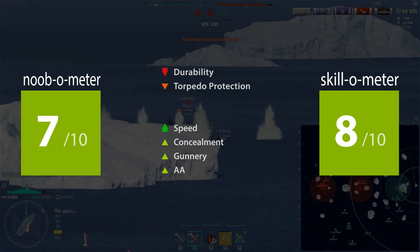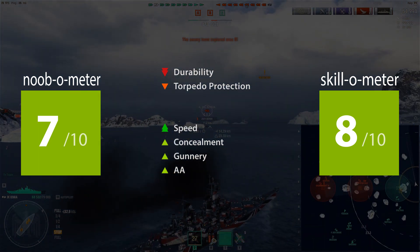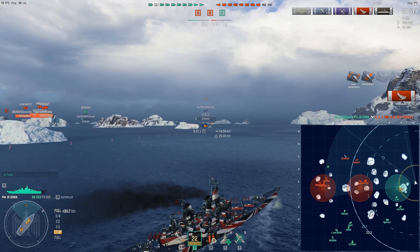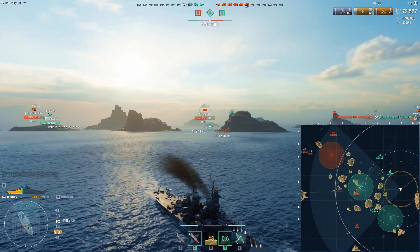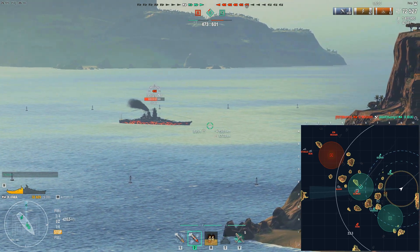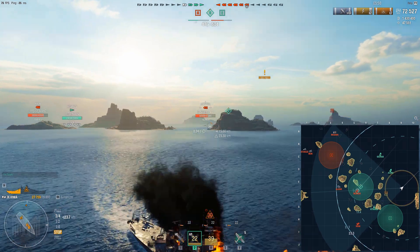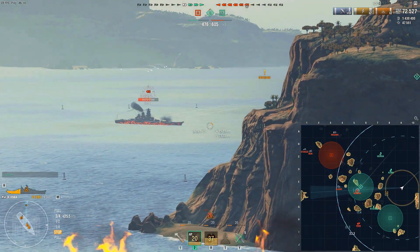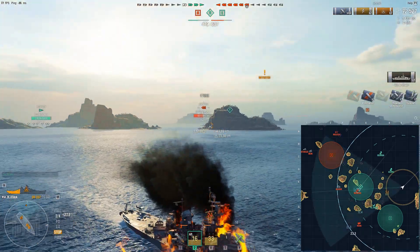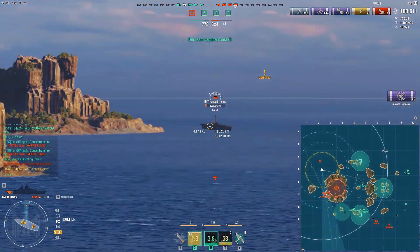Iowa is great but there are a lot of great tier 9 battleships and some have a little bit more pizzazz. My recommendation is to free XP Iowa's B hull and then play through her to get to Montana. While she isn't quite as good as North Carolina tier for tier, she's reliable and enjoyable, and tier 9 matchmaking is some of the best in the game. While she isn't the most fearsome tier 9 battleship, Iowa can still punish tier 10s when they make mistakes. Iowa is a good ship in 2020 — she just gets a bit lost in all the noise.